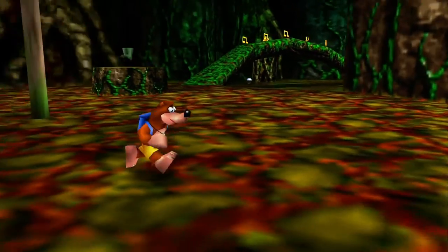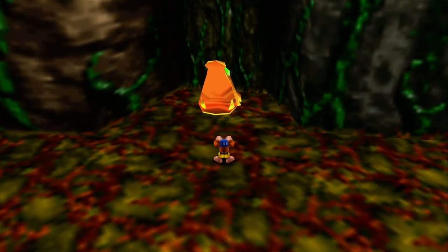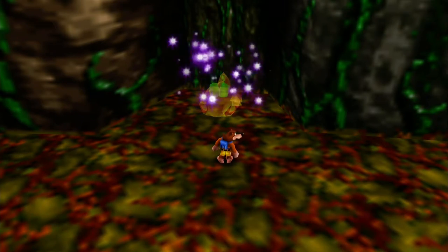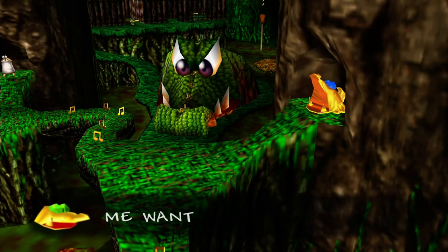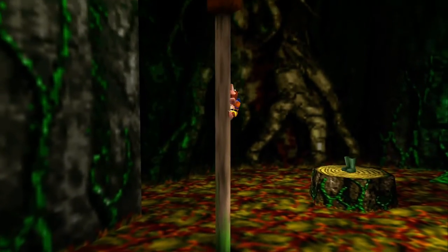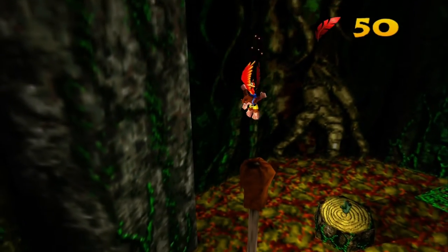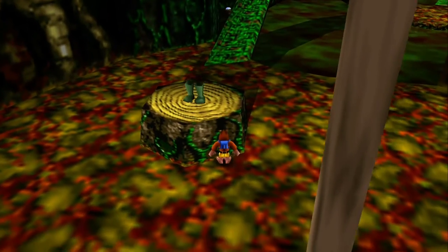But before we do anything, this golden crocodile right here is opening his mouth — he's just inviting danger. Let's go ahead and feed him an egg. He's just going to teleport all throughout the level and we're going to have to find him and feed him more eggs. We can climb this thing here real quick — I do believe there's something up here. Yeah, some red feathers, even though we don't really need them; we already got max. Let's go ahead and try out these wading boots.